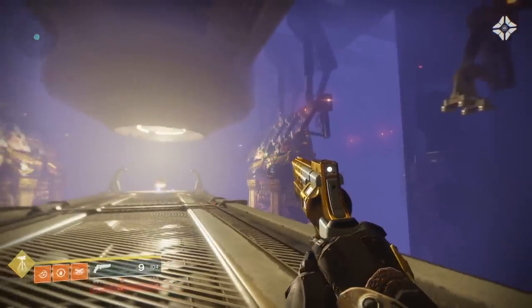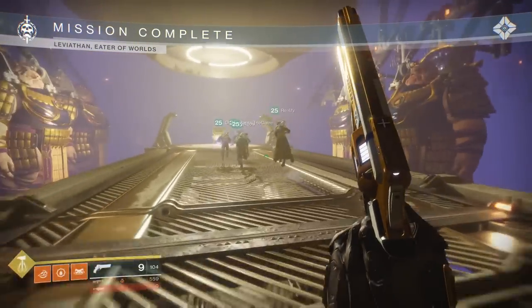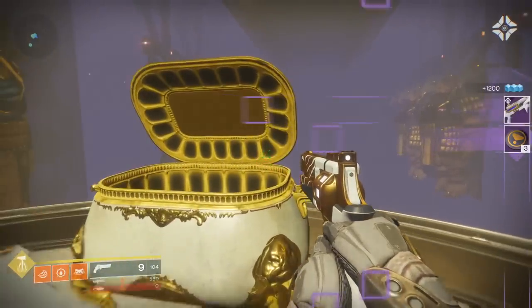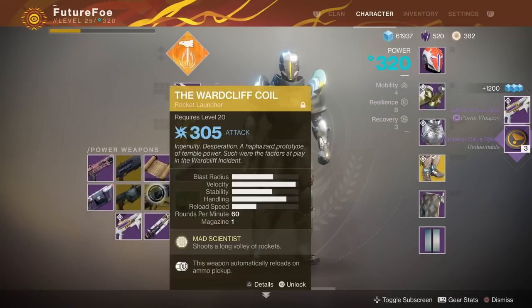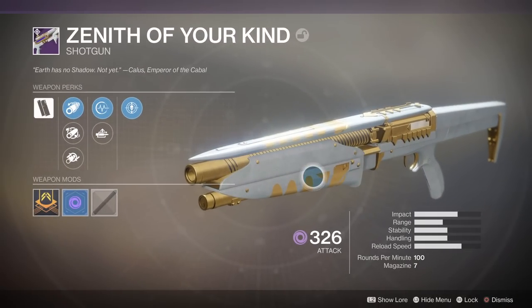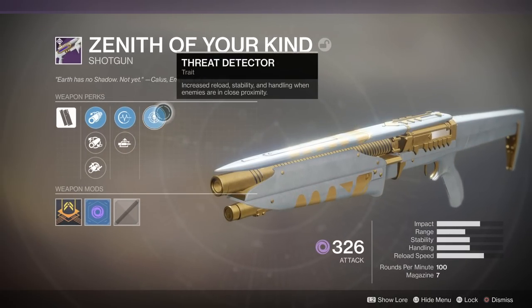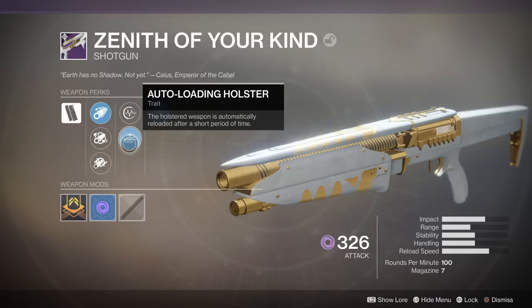You are immediately rewarded with tokens and the Emperor's Envy Emblem. You are then teleported over to the Callous Robot room where you can claim your final chest. It appears that each of the chests will guarantee you a loot drop — it seems like you will get an armor piece from the first chest and a weapon in the second. The weapon I got is the Zenith of Your Kind shotgun — it's an awesome shotgun because it's just like the Hawthorne's Field Fort shotgun, featuring full auto, and this weapon also happens to have auto-loading holster, which is definitely going to come super handy in future runs of this encounter.